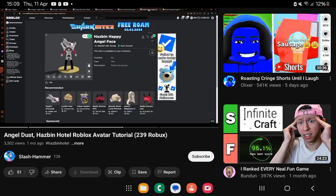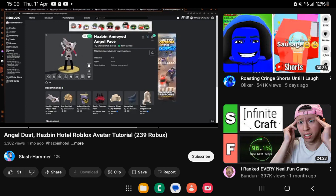Next, depending on which face you want him to have, you can either pick up Hazbin Happy Angel Face by ShikeUGC Group, or Hazbin Annoyed Angel Face, also by ShikeUGC Group.